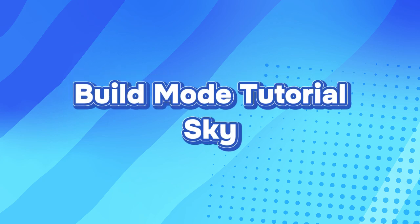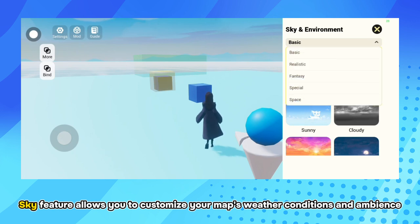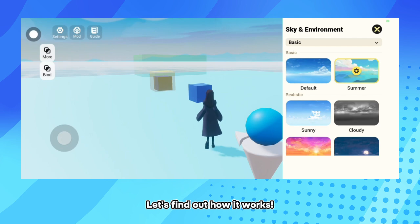Build Mode Tutorial: Sky. The Sky feature allows you to customize your map's weather conditions and ambience, which will make your map more attractive. Let's find out how it works.